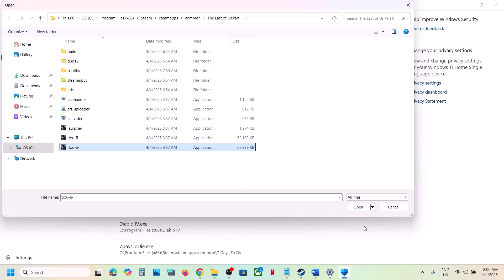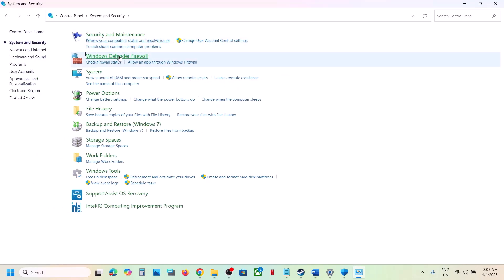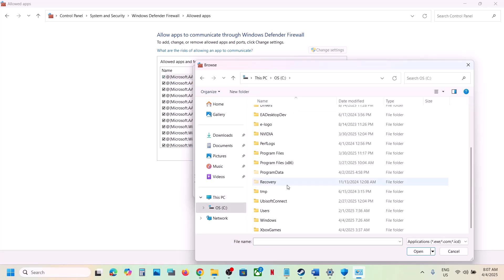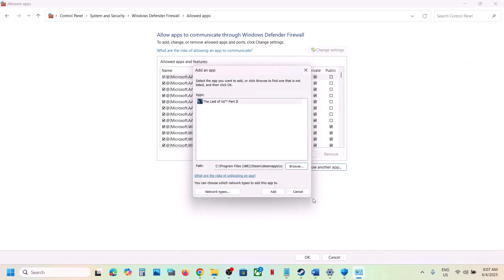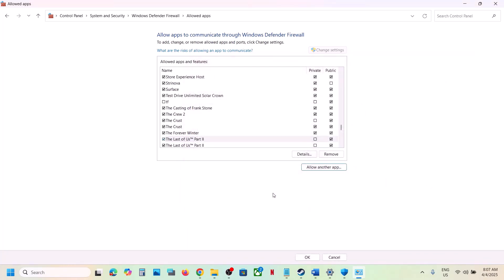Also add the launcher to Windows Security. Then type 'Control Panel' in the Windows search box, go to Control Panel, System and Security, Windows Defender Firewall. Click on Allow an App or Feature Through Windows Defender Firewall, click on Change Settings at the top, then Allow Another App. Click Browse, go to the game installation folder — Steam folder, Steam Apps, Common folder, game folder — and select all exe files one by one, adding each one. Once the game is added, launch the game and check.